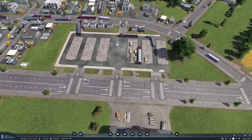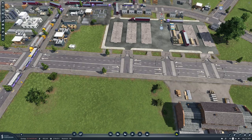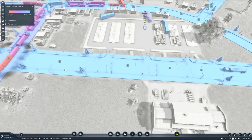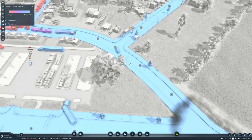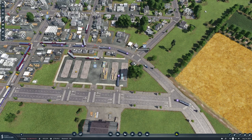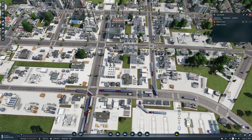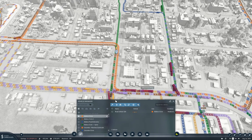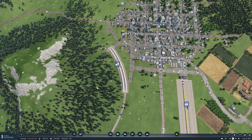It's looking a bit better. We have traffic lights there and there. We have quite a lot of people waiting on Abilene Circle — let's clone a vehicle and get another bus on that, see if that fixes anything.